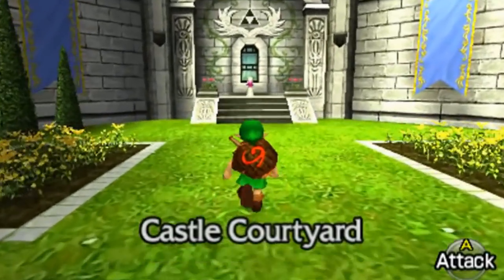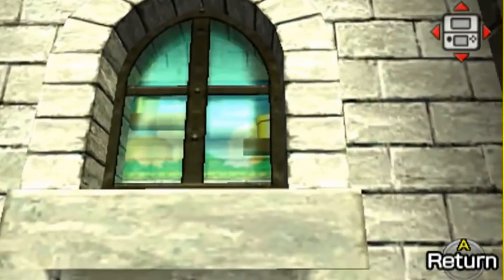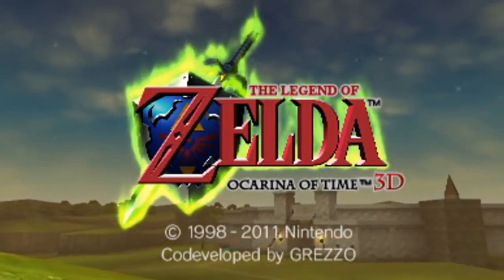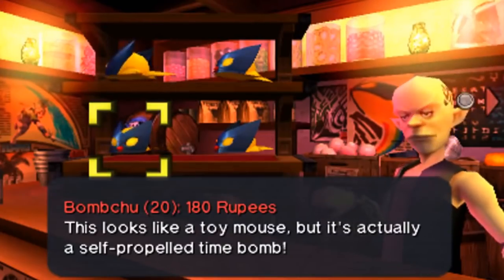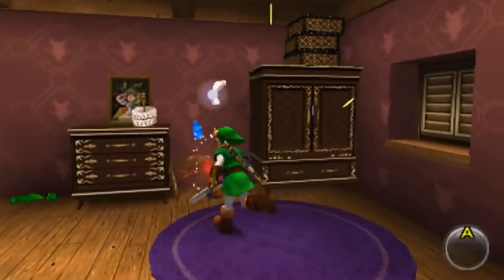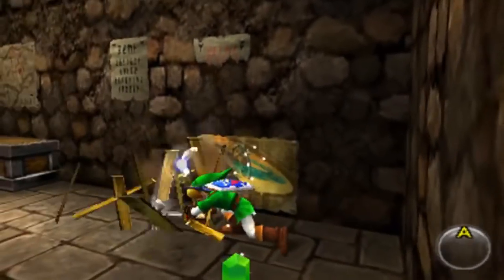Let's jump back to the Castle Courtyard paintings. If you look through the right window in Ocarina of Time 3D, you could see that the paintings were changed into warp pipes from the Super Mario series. Ocarina of Time 3D also has portraits of Skyward Sword characters scattered around Hyrule. They can be found at the Bombchu Shop in Hyrule Market, Ingo's Bedroom in Lon Lon Ranch, and Thieves' Hideout in Gerudo Fortress.